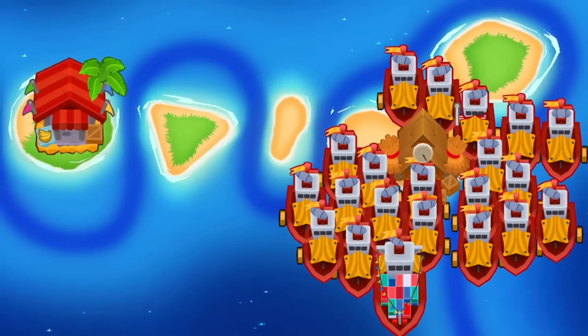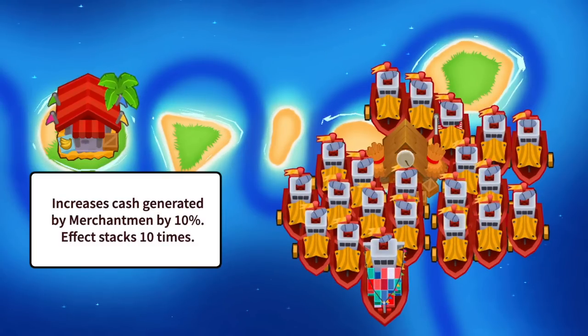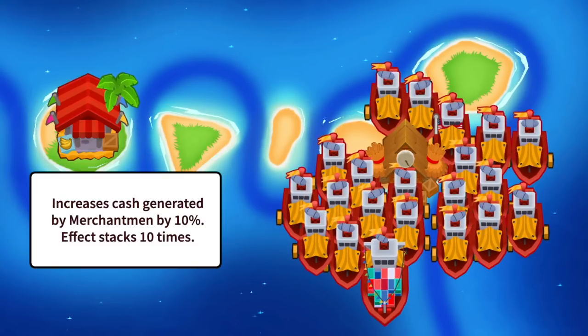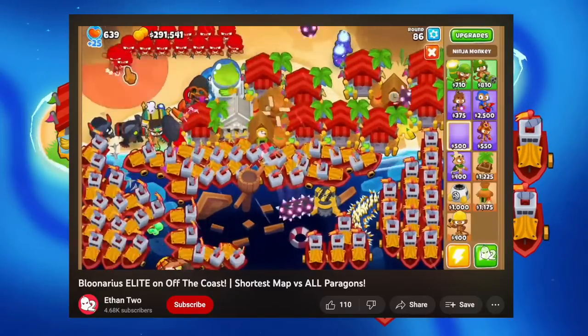Favorite trades can generate even more money when combined with central markets. Each central market gives a 10% cash generation bonus, which stacks 10 times for a maximum of 100%, and this is the point where the full potential of the boat farming strategy is unlocked.